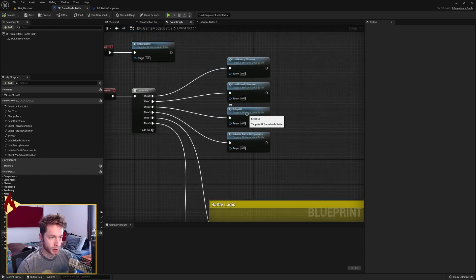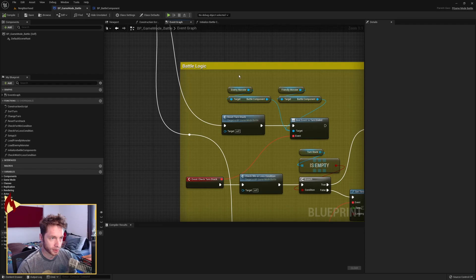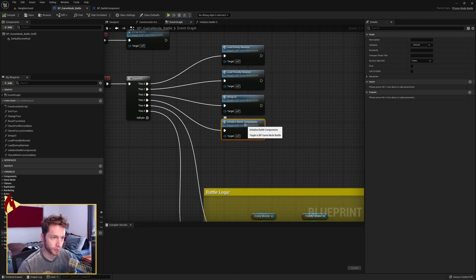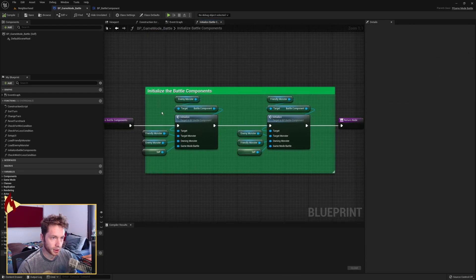After we do the setup UI, and before we drop down to the battle logic, we need to create another sequence here between them called initialize battle components. When we go in here, we're calling initialize for both battle components on the enemy monster and the friendly monster. They do the same thing for each, except the target monster and the owning monster get swapped.